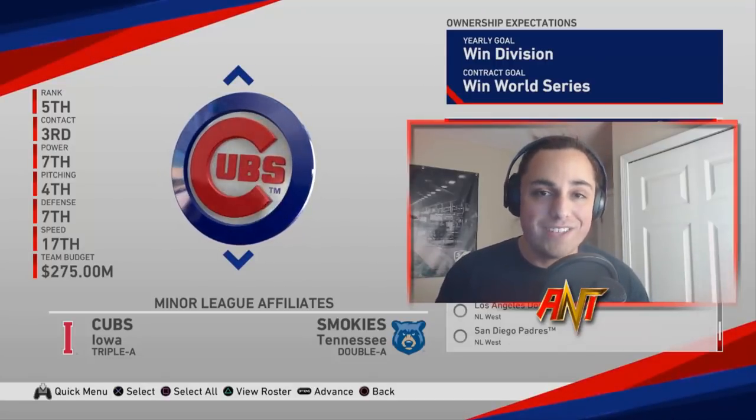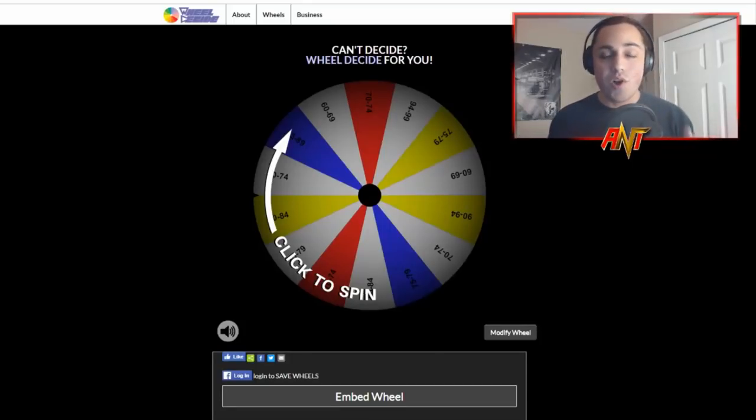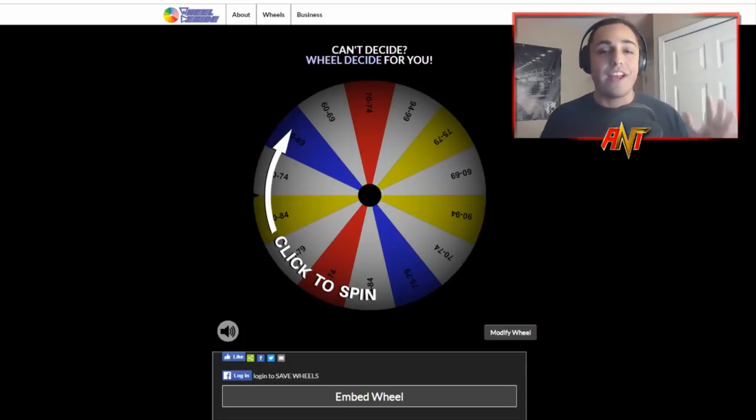Let me show you our wheel. We're working with a wheel that has different overall categories: 60 to 69, 70 to 74, 75 to 79, 80 to 84, 85 to 89, 90 to 94, and 94 to 99. The higher increments only have one piece on the wheel, every lower increment has like two or three. I really want the lower overalls to be chosen because this is a rebuild challenge - I don't want Mike Trout or Bryce Harper.